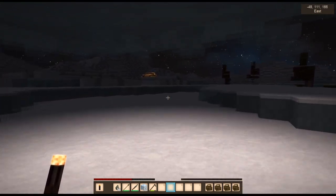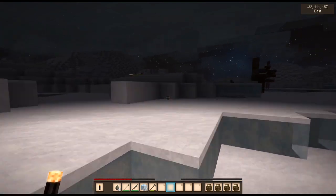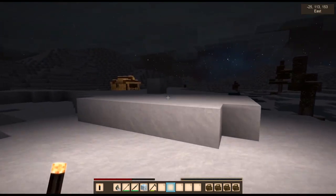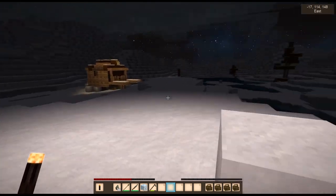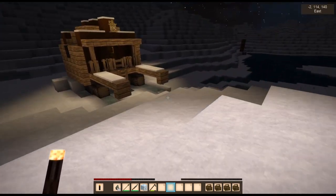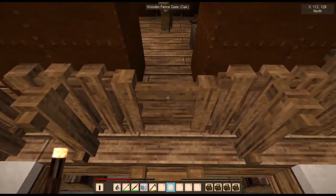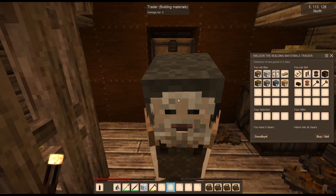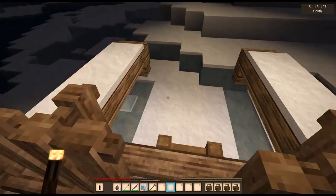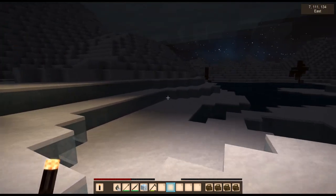I can get a couple of gears. From this one I can only buy building materials, but if I find a food trader, having gears would be very helpful. That's another thing I want to see if I can adjust about the game - go into the config and see if the traders are configurable, and increase the amount that they'll pay for items. You don't want a basket of course you don't. Alright, I'm heading east now.